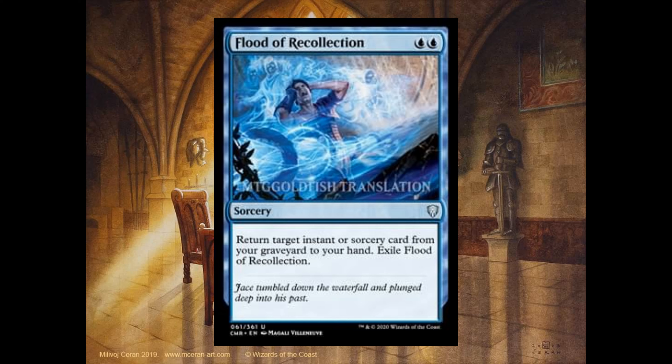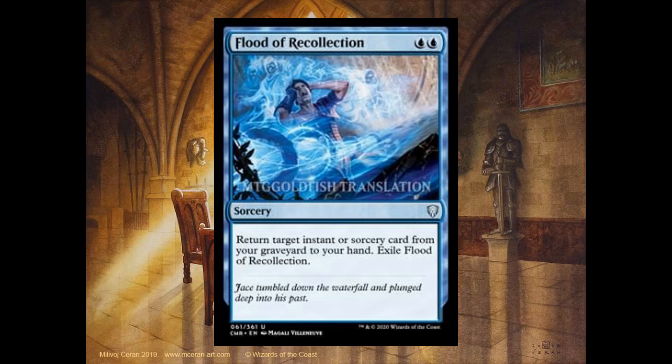Flood of Reclamation, 2 blue, it's a sorcery. Return target instant or sorcery card from your graveyard to your hand. Furnace Celebration, 1 and 2 red. Whenever you sacrifice another permanent, you may pay 2. If you do, it deals 2 damage to any target.